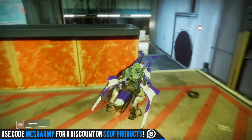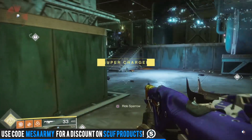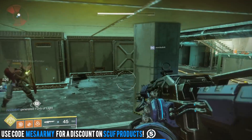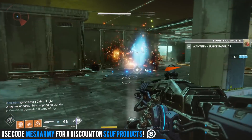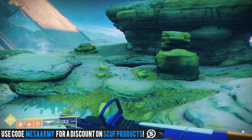This week we have a Hive bounty, so as soon as you see on the side of your screen that a High Value Target is in the area, start running or scouring around until you find it. If it's a Fallen one, just kill it, and then you're going to have to wait another 10 minutes — hopefully that will be the Hive target for you to kill.